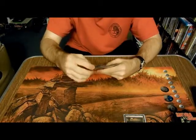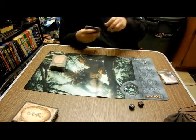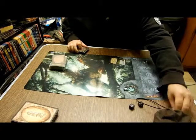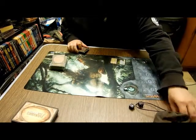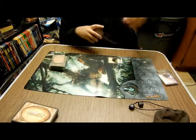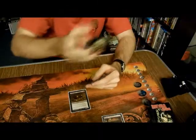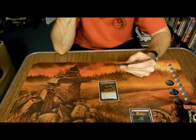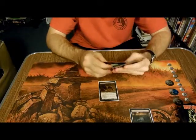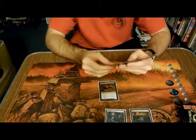Jared plays a Swamp, then Gravecrawler. Go. I'm going to play Vivid Meadows tapped — Vivid Meadows comes into play with two counters on it. I'm going to start by rolling chaos. That is a go.